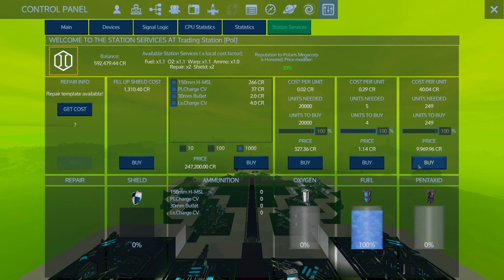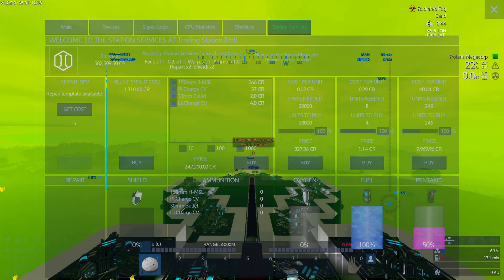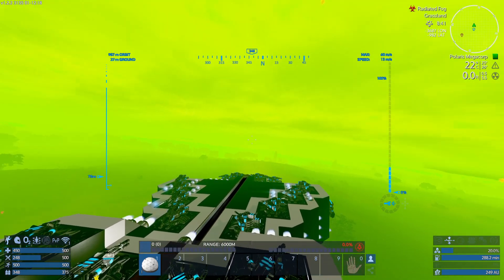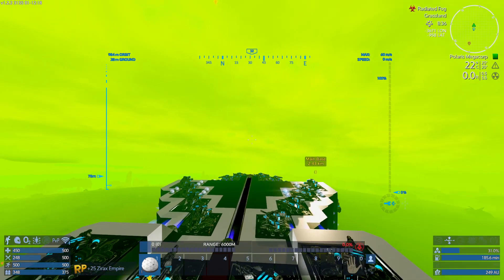It does hold a lot of fuel. I will buy my Pentaxid here as well — $250? Yeah, I'm fine with it. I did trade a lot, so I'm fine. We had a lot of money — over $600,000 — but I actually bought Pentaxid for Cortesia as well from here.